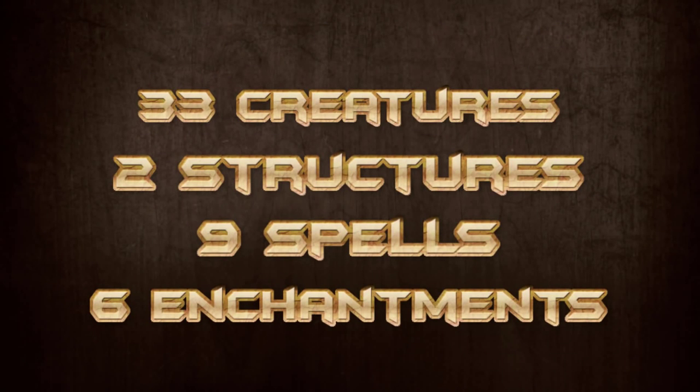Let's start to actually overview the deck. There are 33 creatures, 2 structures, 9 spells, and 6 enchantments.